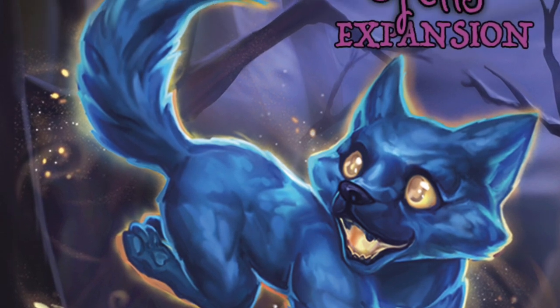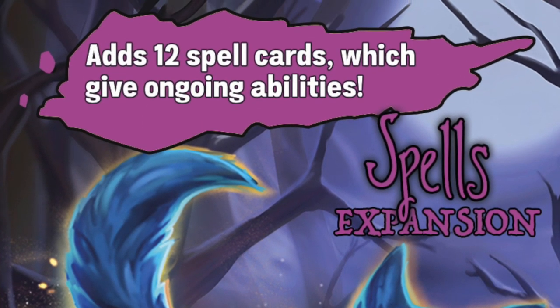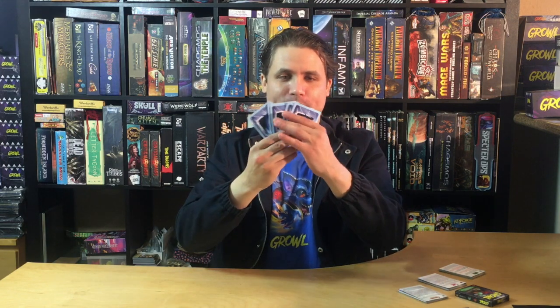Let's talk about the Spells expansion. It comes inside the Howly Growly box. It's probably the easiest to learn expansion because the cards are all going to be face up — public information. You take three to five of these spells, shuffle them face down, and they're gonna have a different colored back: this blue spell back that looks like a blue shield.